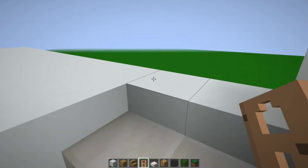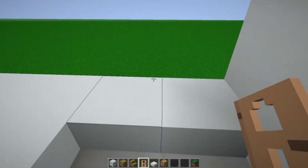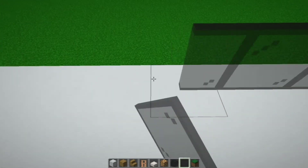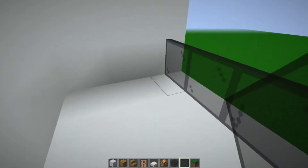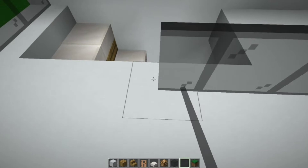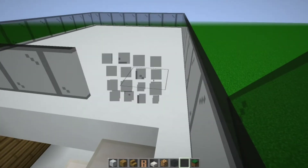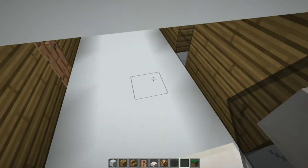Now we are going to go up to the top. We are going to get our black stained glass panes and go all the way around the edges — one, two, three blocks over, place this, all the way over to this block. Do not place this block or else you will not be able to walk. This is going to be where your balcony will be later on.